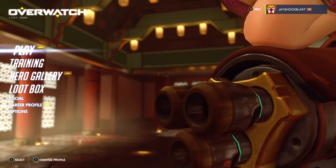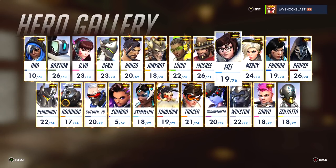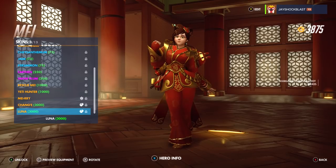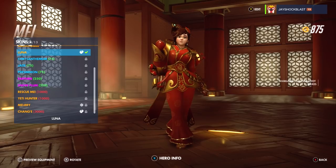The question becomes who do I spend gold on. I'm looking at all the skins again and I really want Mei's Luna skin — I think it's 3000 gold. If I'm going to buy one, this is the one I need. I'll also get Junkrat's Firework skin. We're going to go ahead and buy Mei's Luna and equip it.